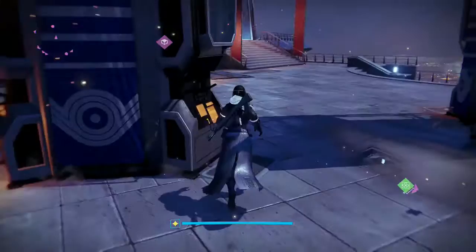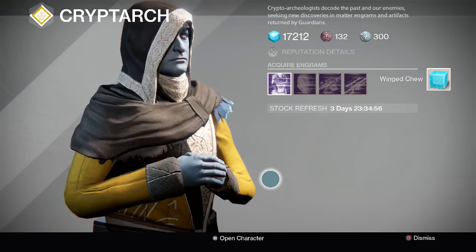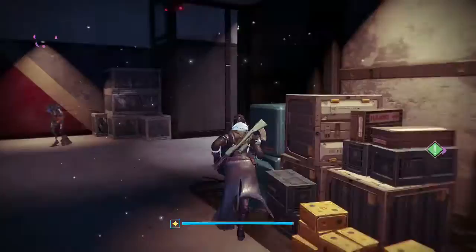We're trick-or-treating all over the tower — this is like part two trick-or-treating. You decrypt it into a winged chew, and the clue is 'you think you're flying.' That's your hint — you gotta go to the ship, because that's how you fly in Destiny.